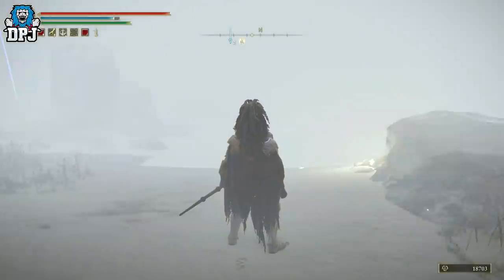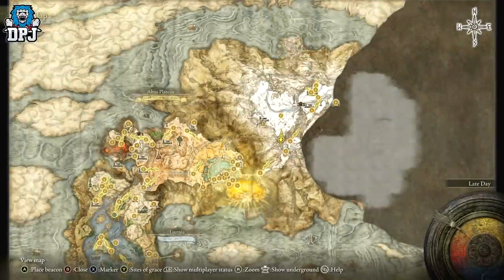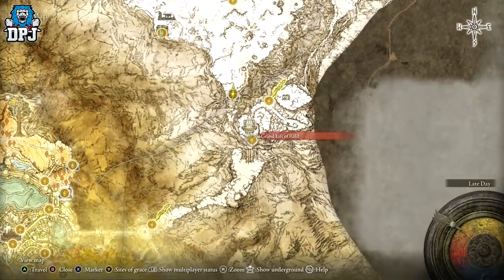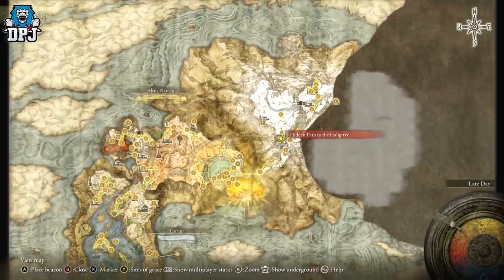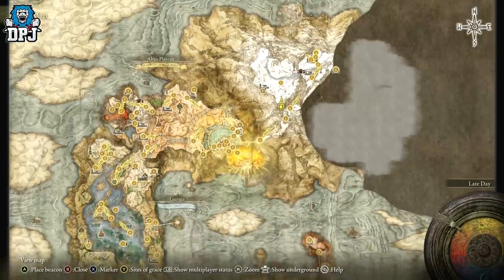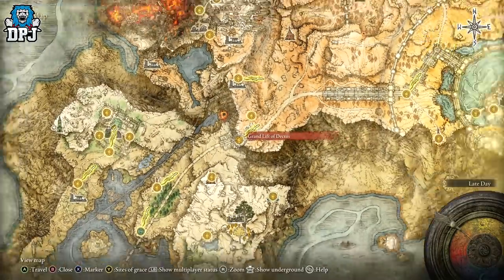To get here, you need to make a bit of a trek — it's worth it in the end. When you are in game and up in this area, you can come to this cave. First, you obviously need to have access to the Grand Lift of Dektas — search YouTube for a Dektas guide, there are hundreds out there. Get the medallion, activate the lift, and come to this area.